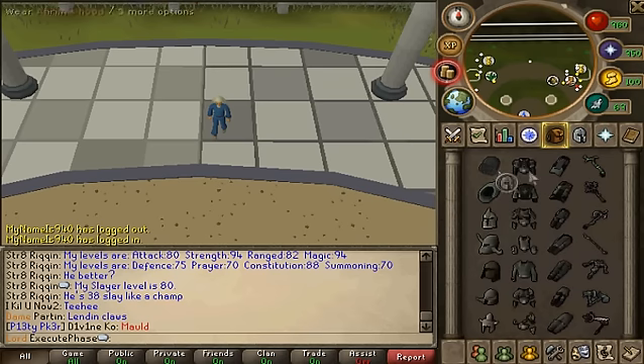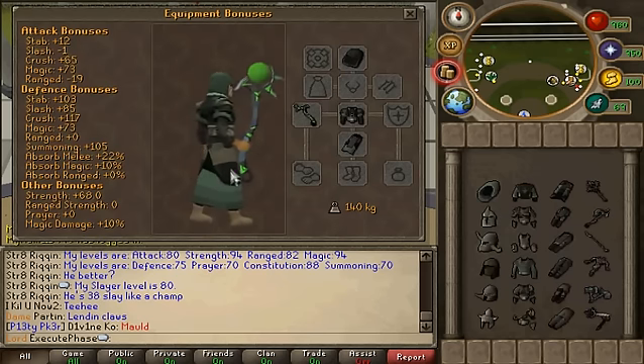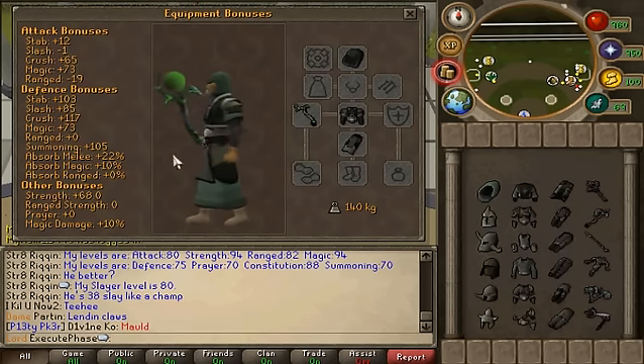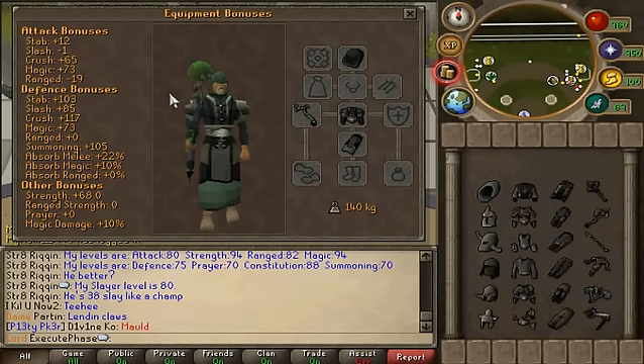I'll start off with Atoms first, which looks like this. We got the basic robes here, the staff looks more like a mace — not sure why they did that — but I do like the tip of the staff with the spikes and the green orb.